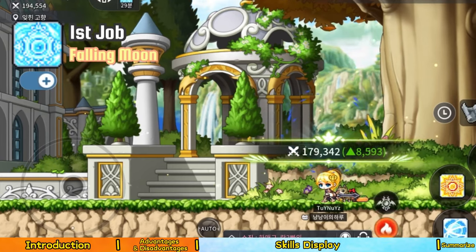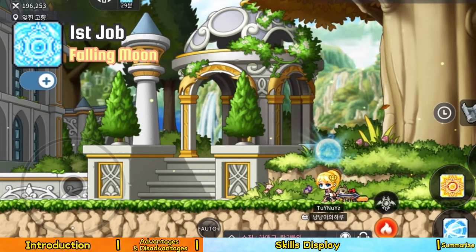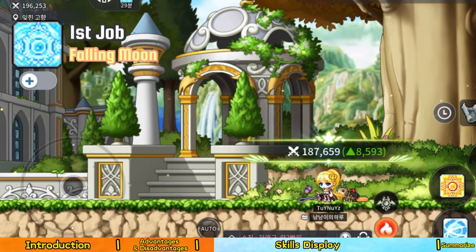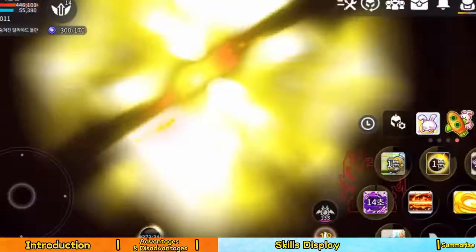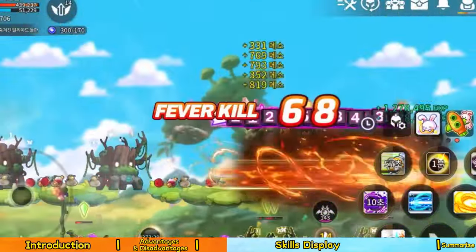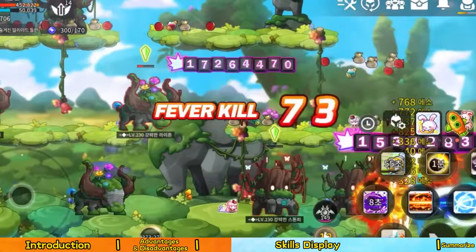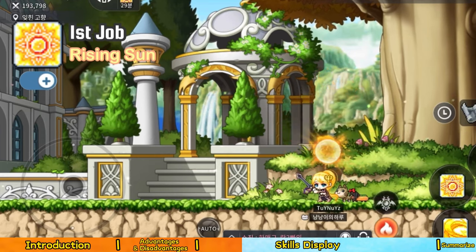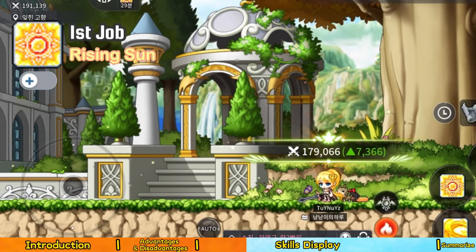Part 2: Skills introduction. Falling Moon (Moon Mode) — the number of attacks by all skills increases by two times within 18 seconds. Critical hit rate and critical hit damage increase by 10%. In no-mode, after using any skill, it triggers to turn on sinking moon mode. Rising Sun (Sun Mode) — increases the final damage of all skills by 10% within 18 seconds. You can turn off the combat mode of sun and moon form.